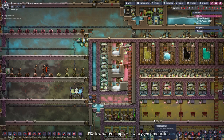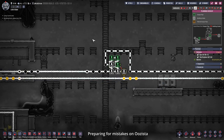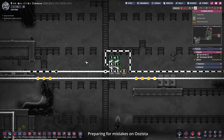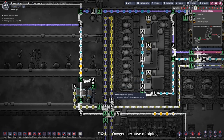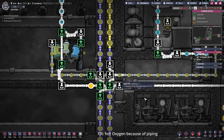As the observant viewers may have noticed, I switched a couple of things in the base to make it more foolproof - we are five or seven cycles ahead. Our water storage was running low so we had no oxygen production. I hooked up the polluted water pipe to a simple water sieve that feeds water into our sorting pipe and into the infinite storages. I also added a mechanical filter to the crude oil output to ensure only crude oil is fed to our petroleum boiler. Our oxygen was getting too hot because I placed two bridges in the same direction in the pipe spaghetti.